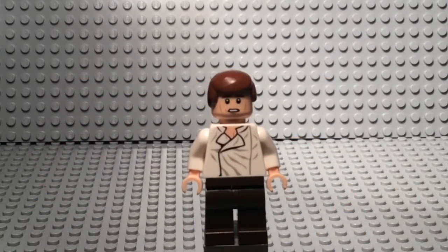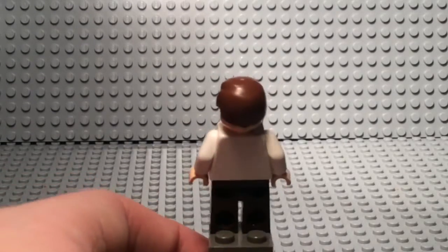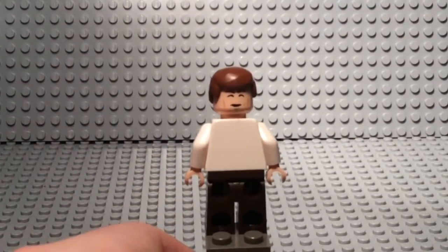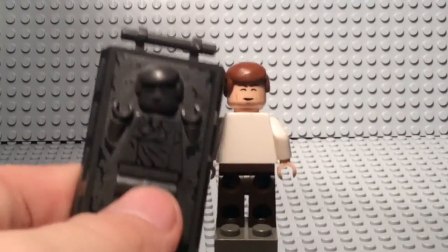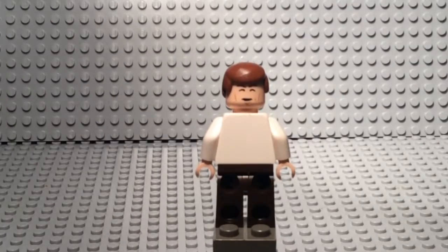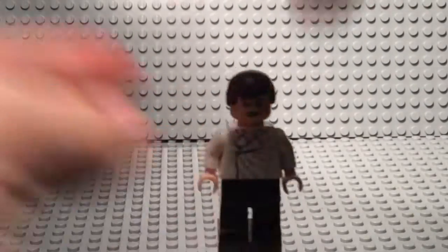First up we have Han Solo. It's a pretty interesting figure — he has dark brown pants and a t-shirt with a somewhat worried or upset face, since he's about to be put in carbonite. He has a double-sided face: one side shows him getting frozen in carbonite, and the other is very similar with just the mouth moved slightly. I like it, it's a very cool figure.